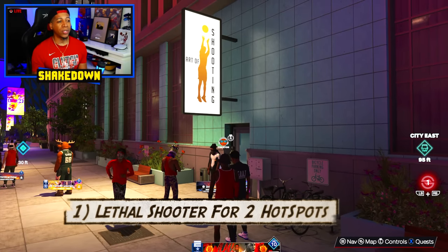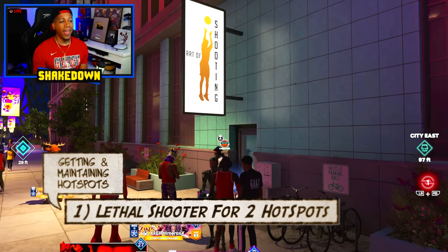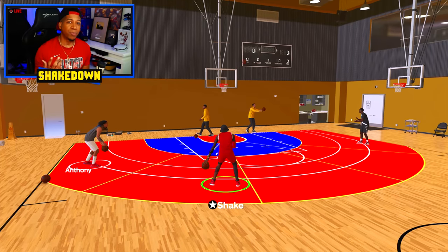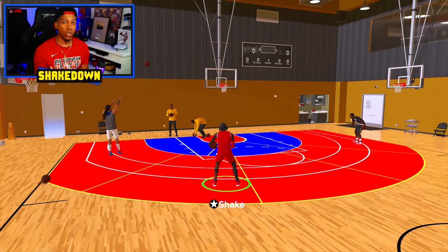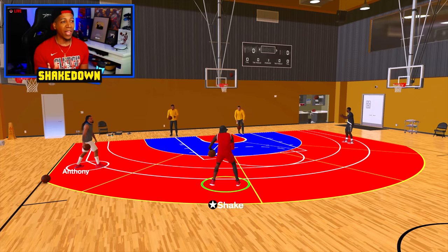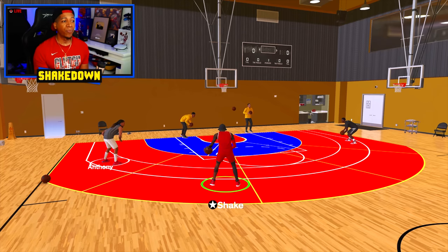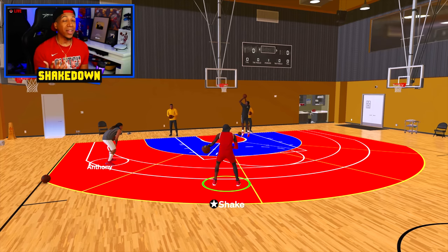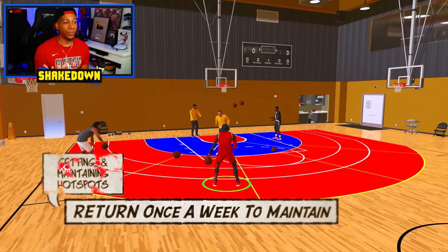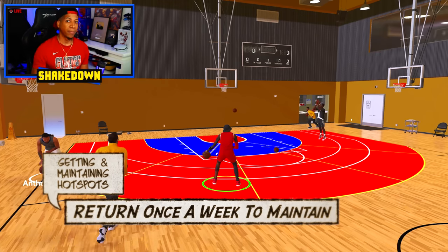I'm on a brand new build. I do this with all of my brand new builds. Obviously the first place you want to go is to the artist shooting and link up with Lethal Shooter — we know this already. This build is a three-point shooter, mid-range shooter. Currently I have no close shot, no layup rating, so those areas are cold. If you're new to this, Lethal Shooter gives you two spots to choose from, you make shots in those areas, and that becomes a hot spot.